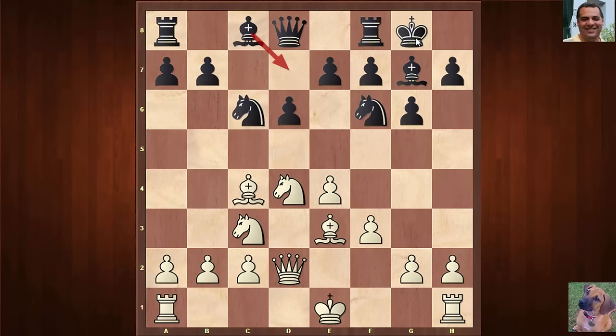The modern treatment of the Sicilian Dragon is Bishop d7 — we're talking nearly 4,000 games in my book. The older treatment, as seen in this game, is Knight d7. There's actually another amazing game with this with Tal playing white, which I'd like to show you soon. But Knight d7 is the clue that this is a 1960s game — it's very rarely played nowadays.